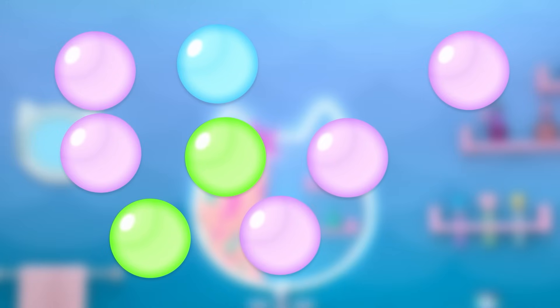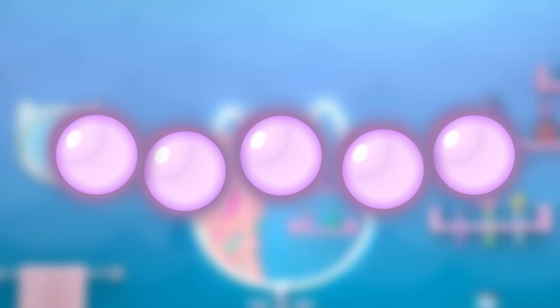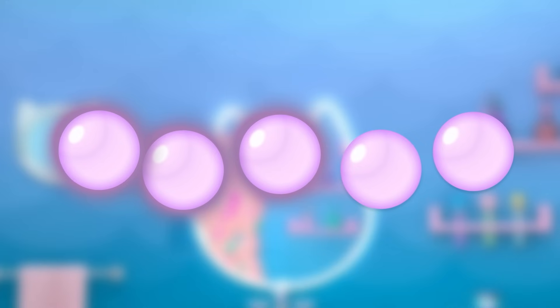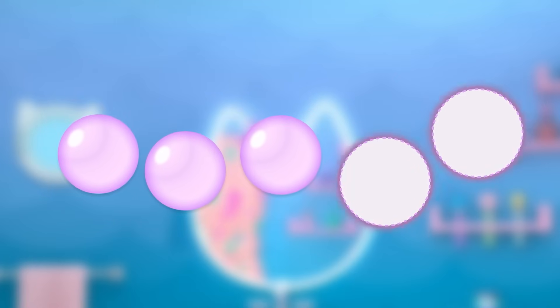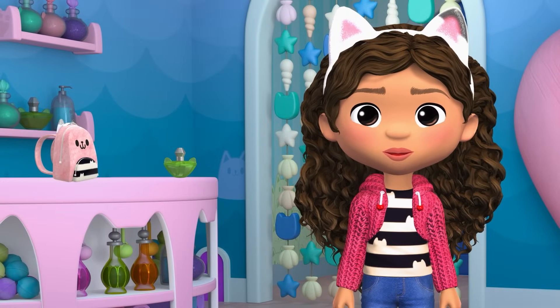Only one more color of bubbles to go — the purple bubbles. Mercat only needs three purple bubbles, but there are one, two, three, four, five. If there are five bubbles and Mercat only needs three, how many bubbles do we need to pop? These will be Mercat's three bubbles. These one, two bubbles are left over. Let's pop them. Pop! Pop! Five bubbles minus two bubbles equals three purple bubbles. We did it! Now Mercat has just enough for her bubble spa science potion.